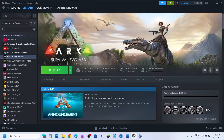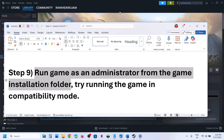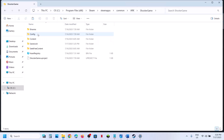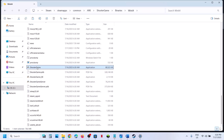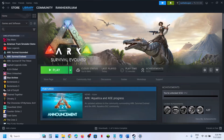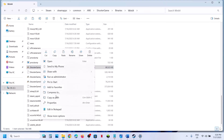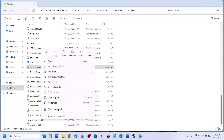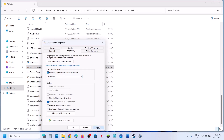Still not working? The next step is to run the game as an administrator from the game installation folder. Right click, Manage, Browse Local Files, ShooterGame, Binaries, Win64 — scroll down and find the game exe file. Instead of launching from Steam, launch it from here with a double click. If that does not work, right click, go to Properties, go to the Compatibility tab, check the box that says Run this program as an administrator, hit Apply, click OK, then double click to launch the game and check.